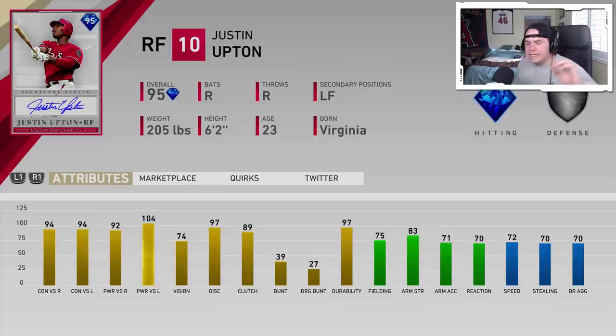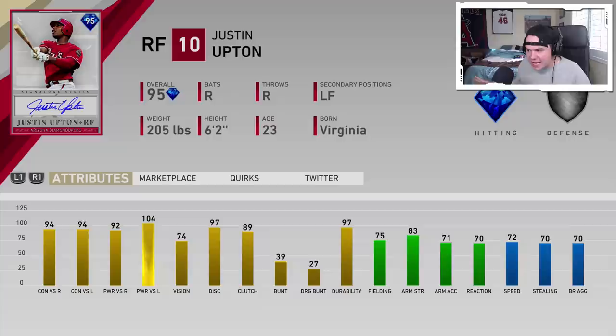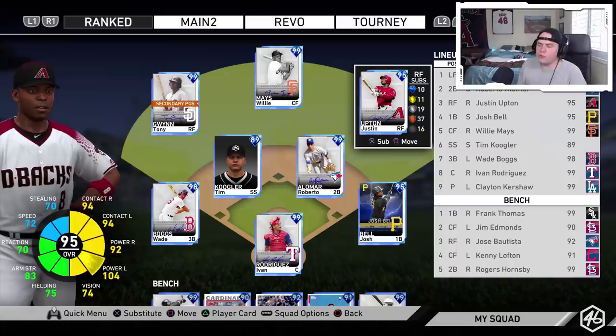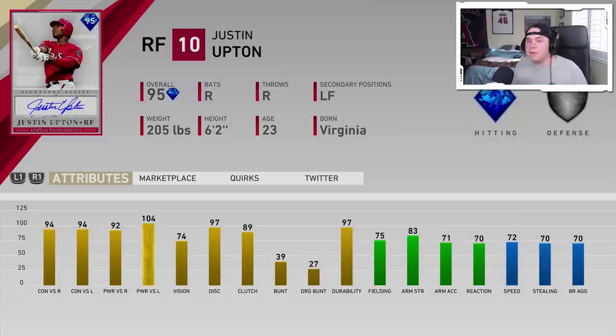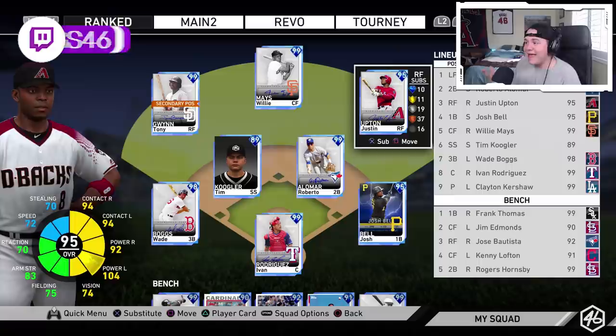We got a headliner to debut today: 95 overall Justin Upton. He is one of the two headliner cards featured in the set 13 headliners. I gotta say, I think this Justin Upton looks really good. 94 contact against both sides, 92 power versus righties with 104 against lefties, 74 vision, 75 fielding. The 83 arm strength is pretty nice, 72 speed, 70 stealing. Overall this is a pretty balanced card — he's gonna be good against both sides, fine in the field, and pretty solid speed. I like pretty much everything about this J-Up card. I don't think this card is necessarily as good as that signature series Adam Jones — I really like that 96 overall Adam Jones — but I think this Justin Upton has a pretty strong card.